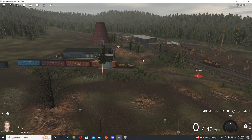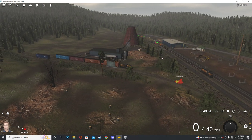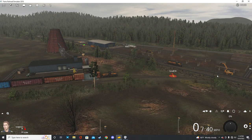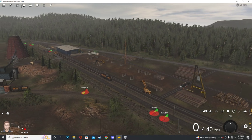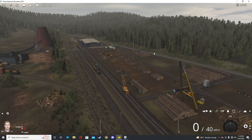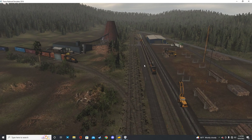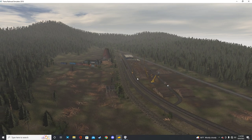Another benefit to Trainz is it's really really easy to overlook the whole route in a video, unlike other simulators like Railworks where there's no easy way to jump around. In Trainz it is extremely easy to jump around the route. I'm going to go to the key points and spots so you can get a view of what you're getting. So this is the Camp B facilities, this is the furthest north on the route.